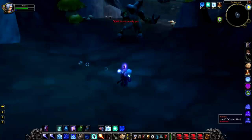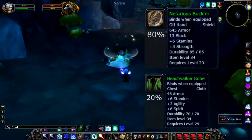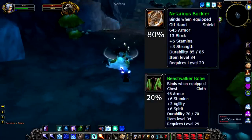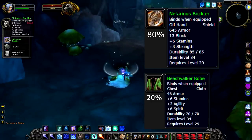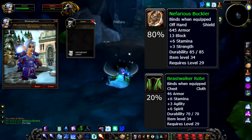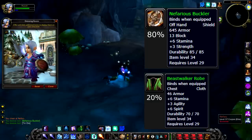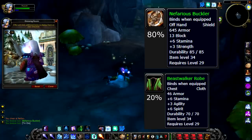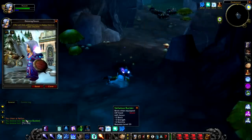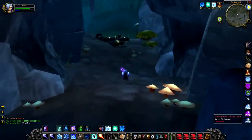As for loot, it's a bit of a mixed bag. There's an 80% chance to drop the Nefarious Buckler, which is a good shield, and a 20% chance to drop the Beast Walker Robe. A lot of people say that the Beast Walker Robe is absolute garbage — I would somewhat disagree with that. I think Stamina and Spirit definitely has its place, especially with things like Priests and Mages. The Agility on it I'm not really sure why that's there, but it's not actually a bad robe at all for level 29. Kudos to Blizzard for actually taking the time with Dustwood to add unique items in for every rare — that is really commendable, even if the items are not always best in slot.